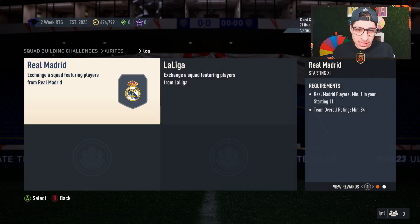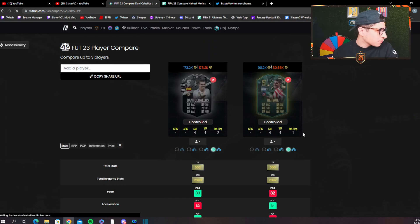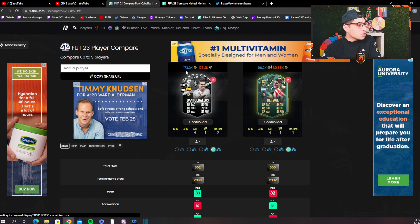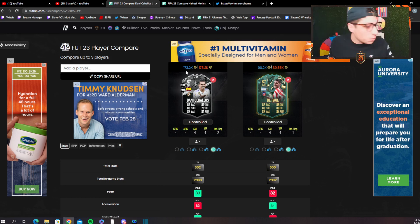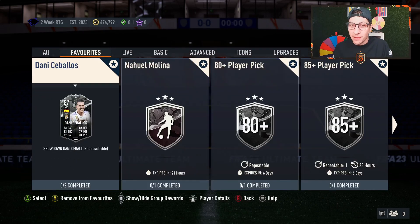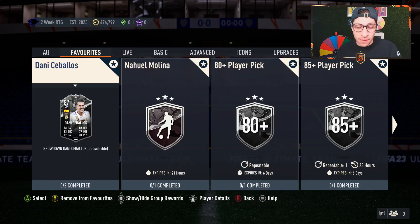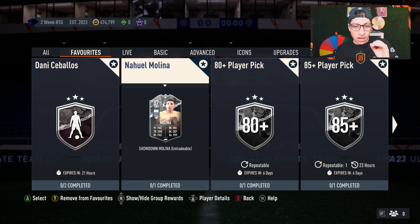Ceballos is more expensive — he needs an 84 and an 86 input, so probably around 190 to 200k. Checking the market now he's at 170k. If he gets a plus-two upgrade he becomes a wonderful box-to-box midfielder with Real Madrid links. He's the bigger risk though: if Real Madrid don't win, he very quickly becomes just another mid-tier midfielder without the long-term usability of Molina at base level. If you believe Real Madrid win, he'll be a great card — bigger risk, bigger reward.